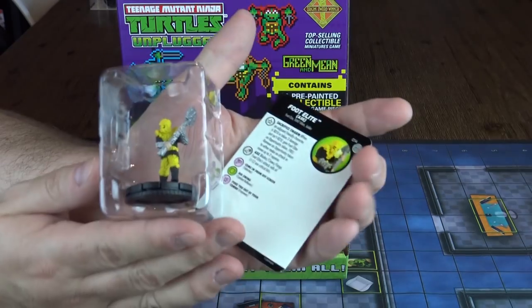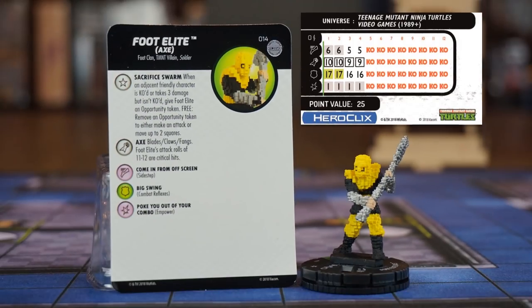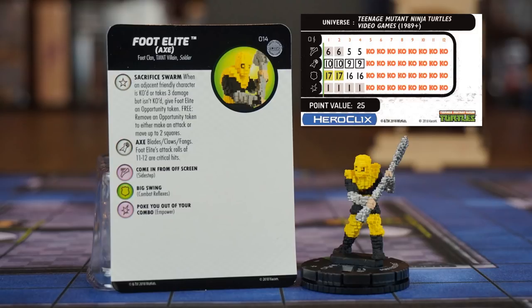In the seventh booster, we get an uncommon Foot Elite, also with an axe. The axe does the same thing as the common foot elite's axe — Blazeclaw's Fangs that get critical hits with attack rolls of 11 or 12. He costs 10 more points but has clearly better combat values and powers. His Sacrifice Swarm trait is interesting: when an adjacent friendly character takes three damage or is knocked out, he gets an opportunity token which can be spent for a free action attack or move up to two squares. With his sidestep and combat reflexes on the first two clicks, that could be very useful.